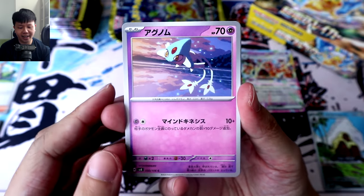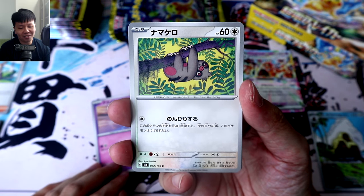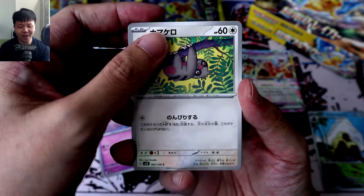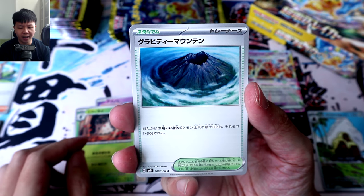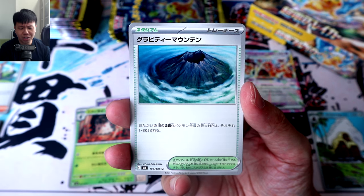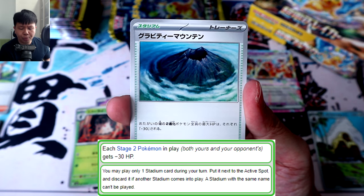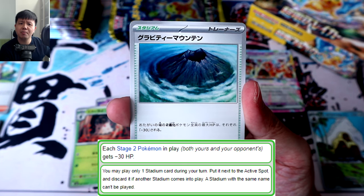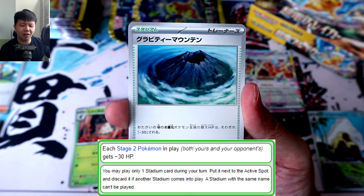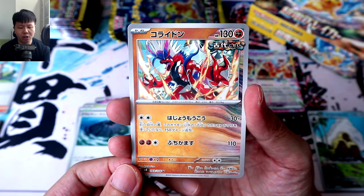Pack four. The second of the trio, Azelf — let's hope we get Uxie as well. Slakoth, looking pretty cute over there. That's Spewpa. Gravity Mountain — it's a stadium that causes all Stage 2 Pokémon currently in play to have their maximum HP reduced by 30. Giving off a bit of Burden of the Mighty vibes, and we're ending off with an Ancient Charidon.